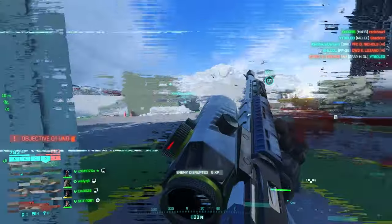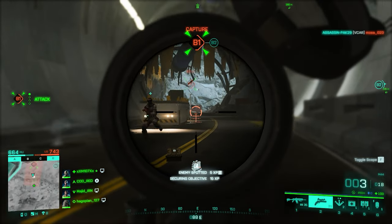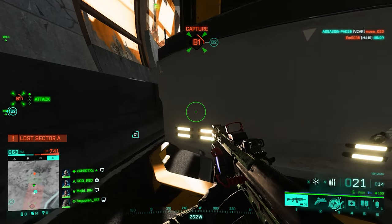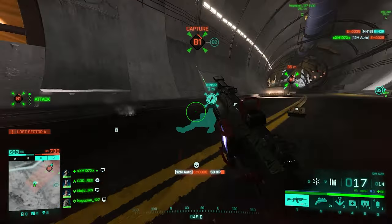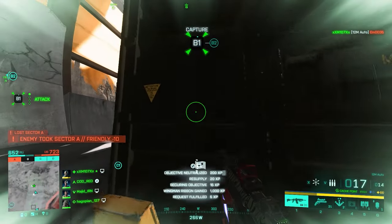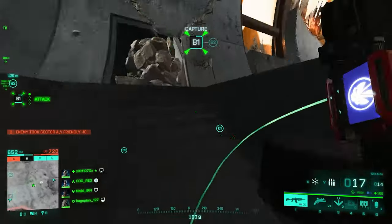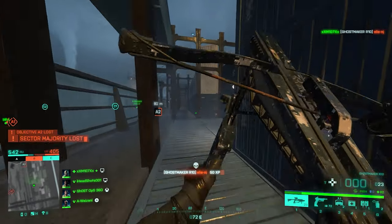Moving on to the 12M Auto — the name says it all. It's a 12-gauge full-auto shotgun made for extreme close-range gunfights, and it absolutely shreds anyone in under 10 meters. For muzzle, go with Shortened Barrel for more fire rate. For under barrel, the MGL Laser Sight is the way to go for less spread and more hipfire accuracy. For ammo: Buckshot Drum, Buckshot Extended, then Buckshot. A red dot sight finishes the setup.